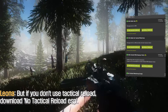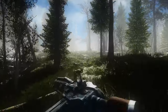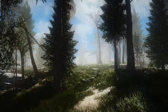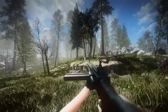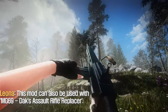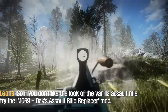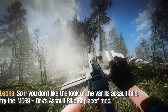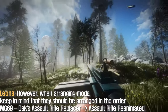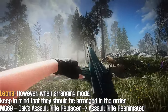But if you don't use Tactical Reload, download the no Tactical Reload ESP. This mod can also be used with the MG69 DEX Assault Rifle Replacer. So if you don't like the look of the vanilla assault rifle, try the MG69 DEX Assault Rifle Replacer mod. However, when arranging mods, keep in mind that they should be arranged in the order: MG69 DEX Assault Rifle Replacer, then Assault Rifle Reanimated.